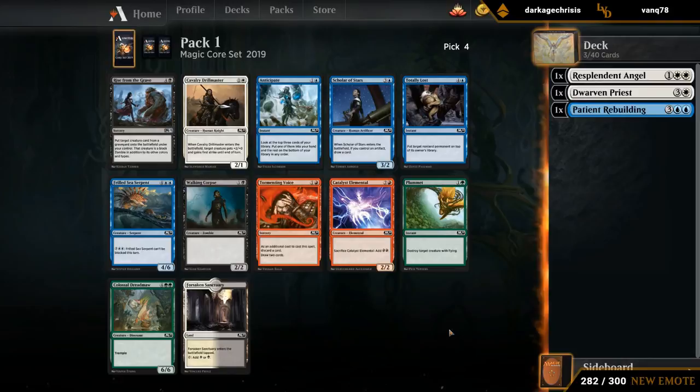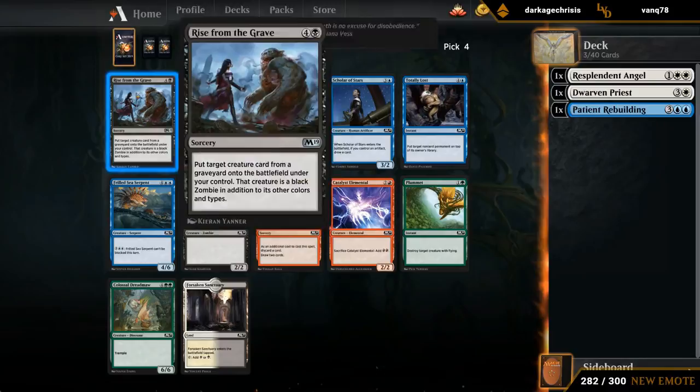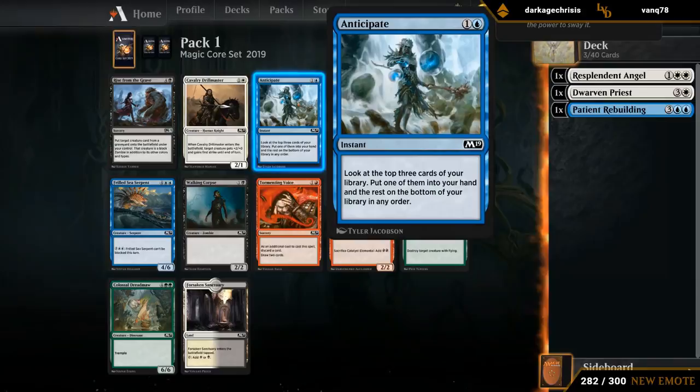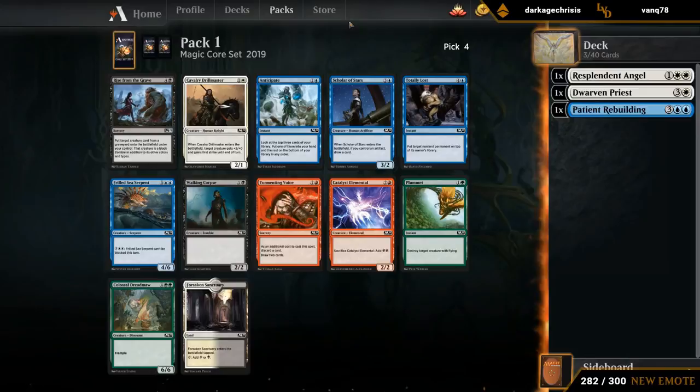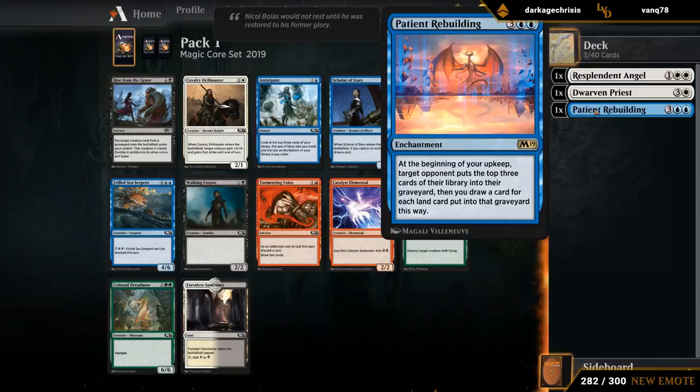There are some reasonable options here. Rise from the Grave can be a powerful card — if our Angel dies somehow, we can get it back, plus if we mill the opponent with Rebuilding, we can Rise from the Grave the best creature they have. There's also Anticipate, which can help us find our powerful cards. There's a Scholar of Stars, and in blue-white we often end up with a small artifact sub-theme. So it's between Scholar, Anticipate, and Rise. We don't want to splash black — we'd much rather be a two-color deck. So taking the Anticipate is probably fine.